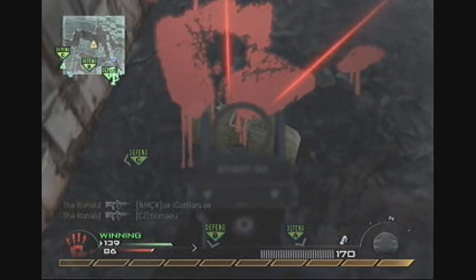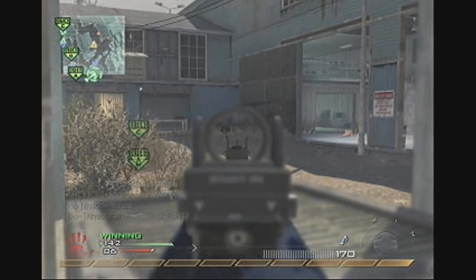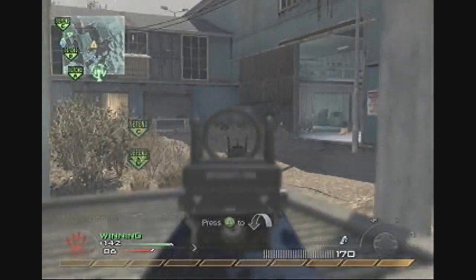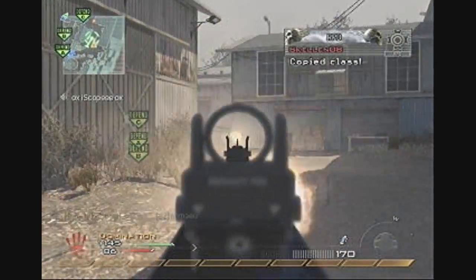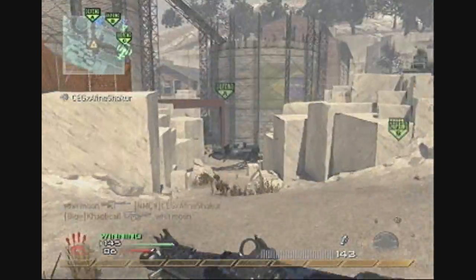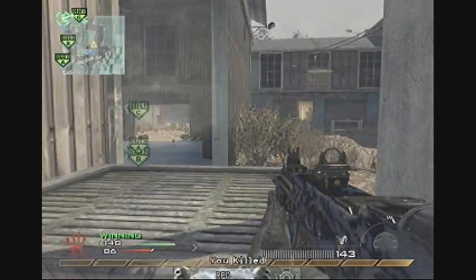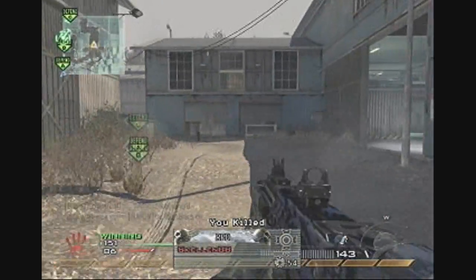If you're wondering why I shoot that Claymore there — I've learnt my lesson. In the past I put a Claymore down and sat next to it, and an enemy came around the corner. I shot and killed him, but he set off the Claymore and I got killed by it. So I thought, you know what, I'm not going to let that happen again, and I just shoot it while I stay in position.